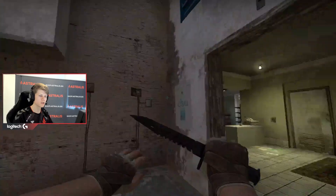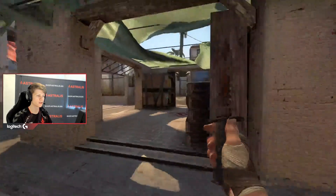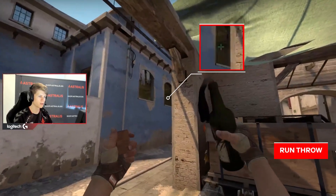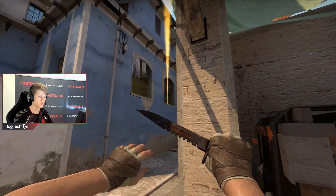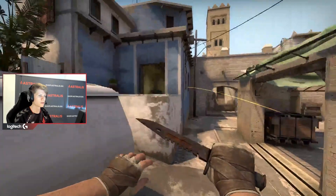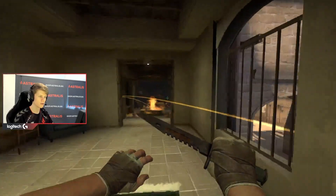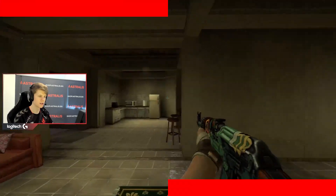You want your teammate to throw the smoke while you are running. When you are running, you should try to get over into this corner, and you should try to line up a molly where you aim in the middle of this window, and you run and throw. This will give a deep molly that makes T's unable to push the smoke, and then you have an easy kill on the guy standing in there.